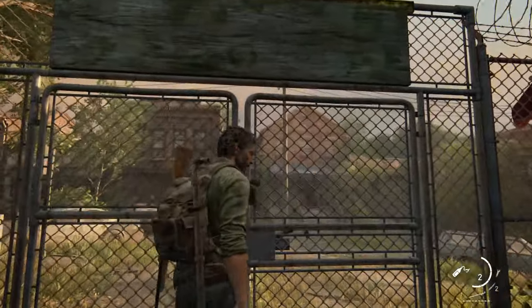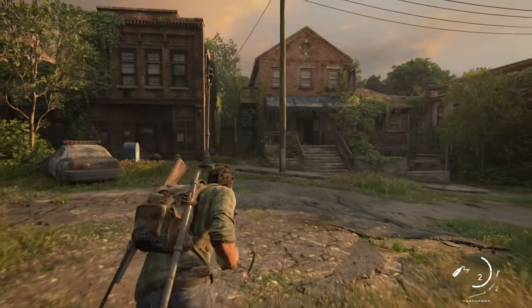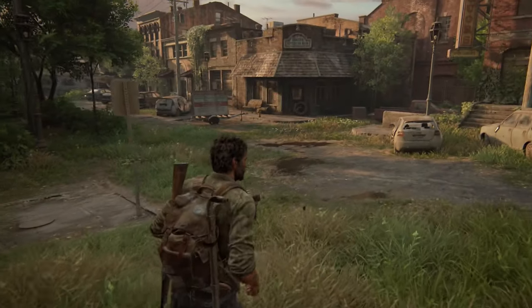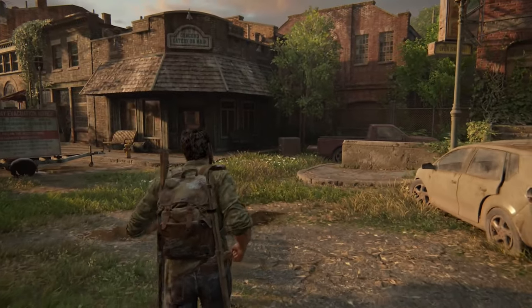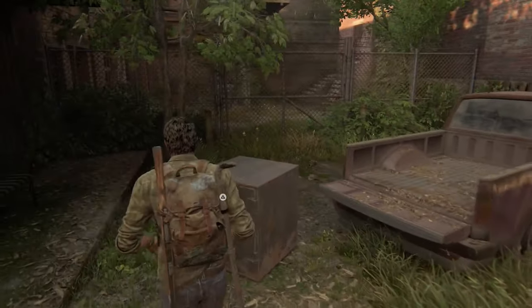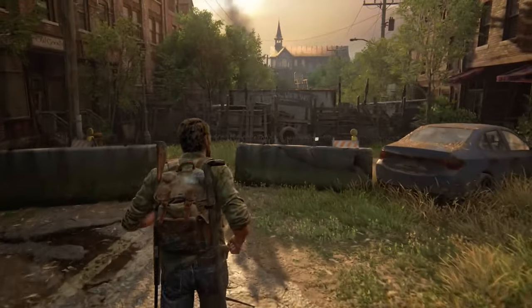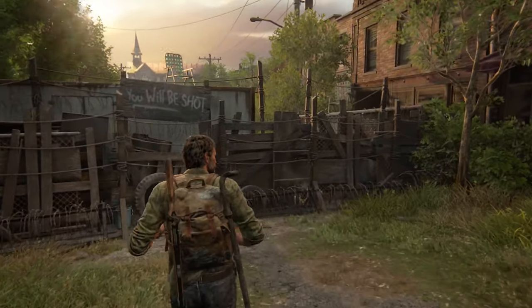During Chapter 4, just a little while later, you'll find yourself in Bill's Town. You and Ellie will eventually come to the point where you both break open a fence, which opens up an open street with some shops to the side. As you're passing by, you can see a pickup truck, and the safe is going to be right next to it. Keep running past it so you can pick up the note that gives us the safe code all the way at the end of the street, pinned on a fence.